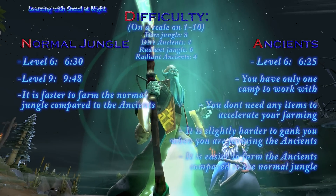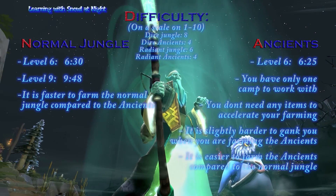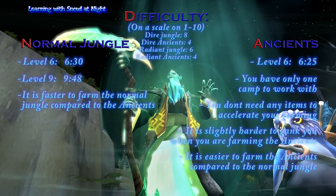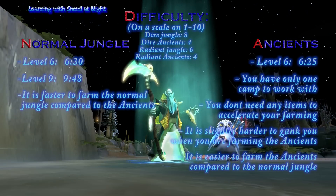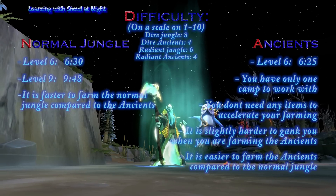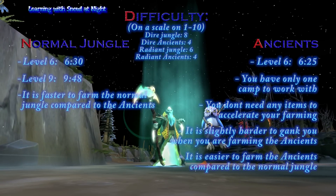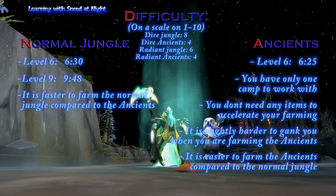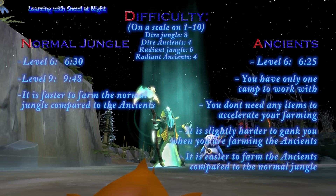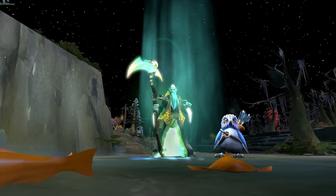In a serious high level game though, doing ancients is generally pretty risky. You only have one camp to work with, so if the enemy is smart they will realize what you're doing and try to ward off the ancients or try to gank you. But this is why I think ancients jungling should be a backup plan in case the normal jungling is not working out. And with the Magic Stick and Strength Treads, and the ability to choose whether you farm the ancients or the normal dire jungle, I think you might actually get away with this. So if you're ever going to do ancients in a high level game, you should do it with Necrophos and you should do it on the dire side.